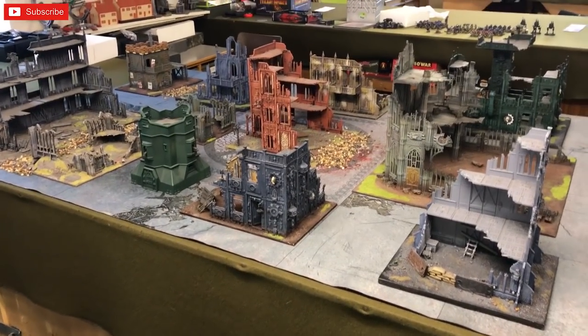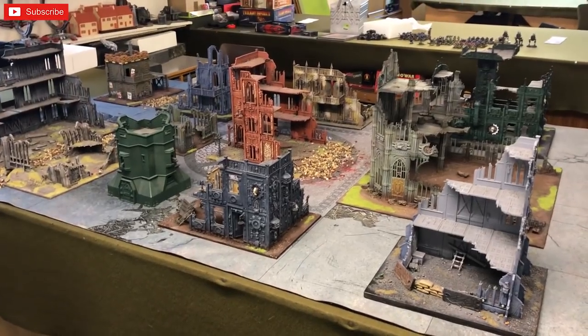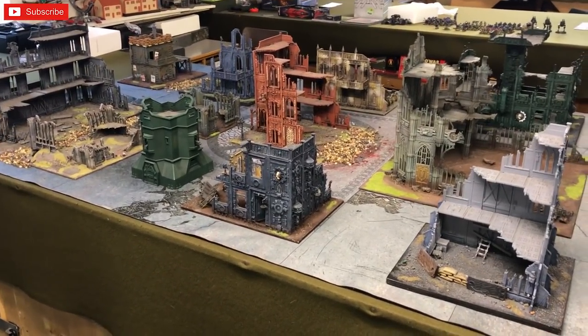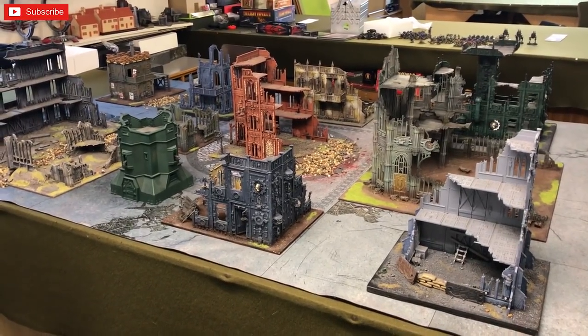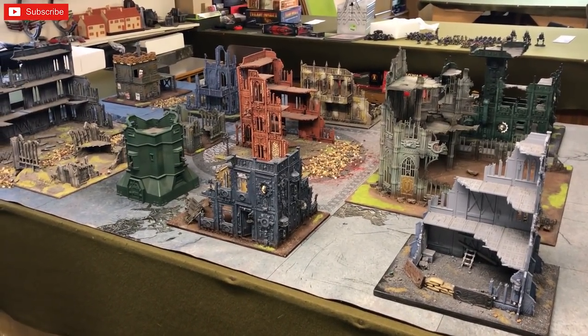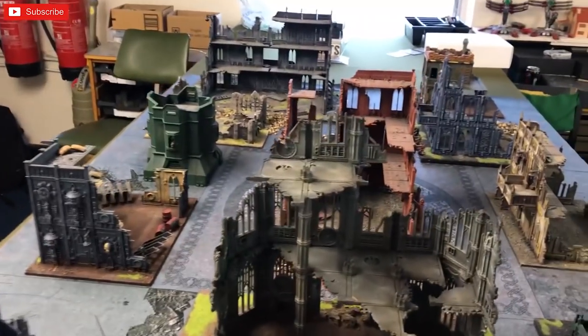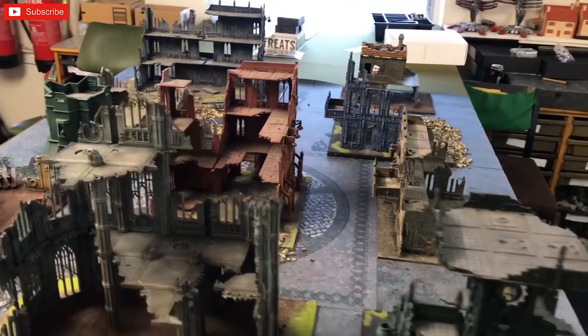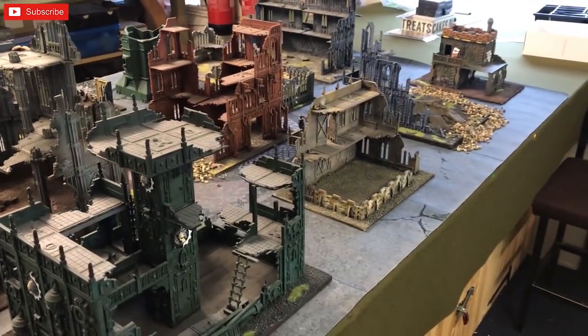Welcome to Rootstem Gaming. In this game we've got an Imperial soup army — Space Marines and Guard versus Genestealer Cult — in a city fight, using the city fight rules from 2018's Chapter Approved. The terrain is all nicely set up and laid out.